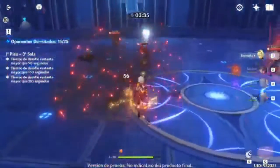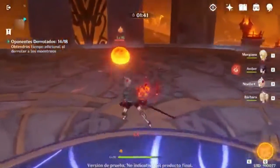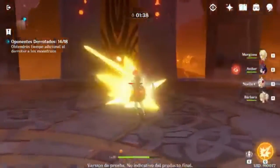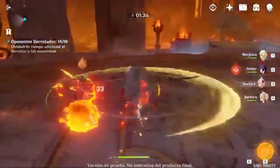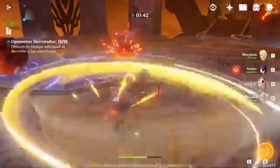Next is Noelle. Noelle is a breaker. She's Geo — Geo is a ground element. She basically deals a huge amount of damage.